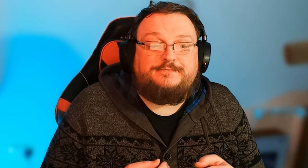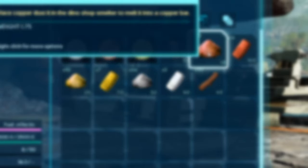As the name implies, you need coins. To get the coins, you need ingots. And to get the ingots, you need dust.